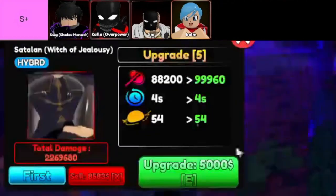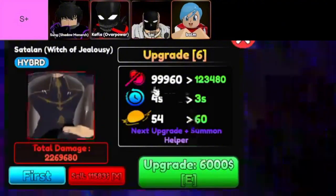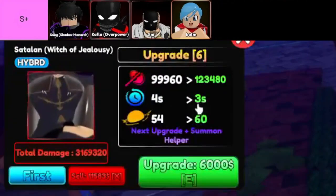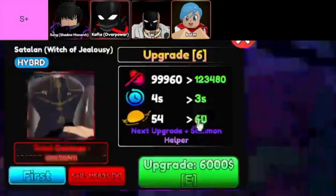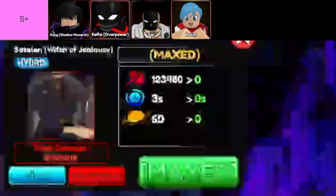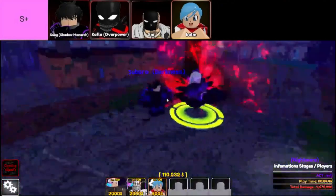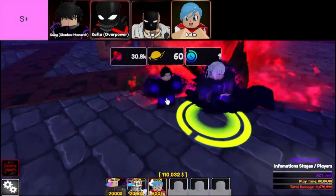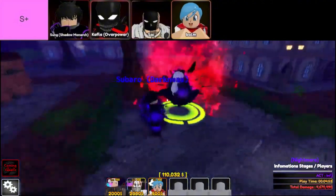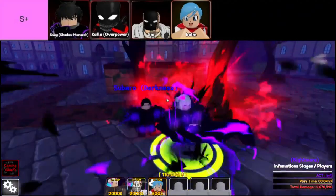Last but definitely not least, we have Bulm. If you thought Bulma was already good, think again. Bulm is basically Bulma on steroids, and she's hands down the best farm unit in the game. Need to rack up some serious points? Bulm's your ticket. Her abilities are perfect for farming, and she'll help you hit those high scores faster than you can say OP. So there you have it — the S-plus tier units that are ruling Anime Guardians right now. If you want to take your gameplay to the next level, these are the characters you need. Once you get them on your team, you'll be unstoppable.